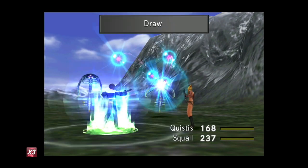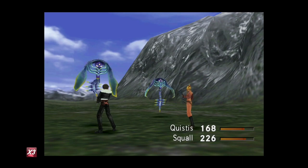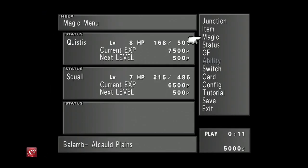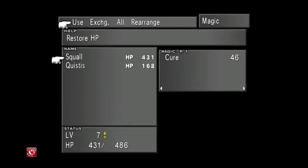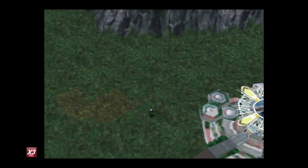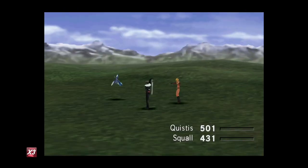Now with the farming we're about to do, I will be leveling up. For those that don't want to level, you could kill one of your teammates and let the other one kill enemies to get the Card ability — when you use the Card ability you don't get experience. But for purposes of this video, to keep it simple, I'm just cracking on and not worrying about leveling.